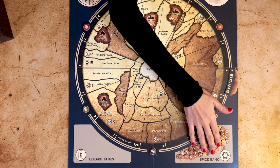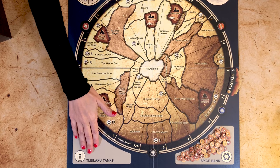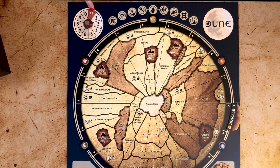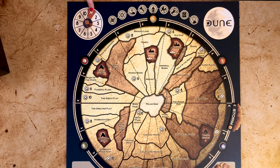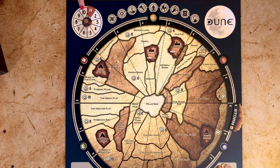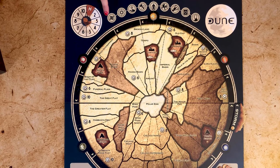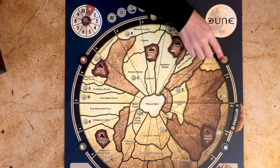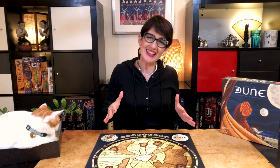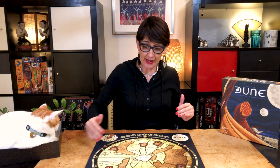These two symbols represent Ornithopters. Factions who control either of them can fly and move three territories instead of only one. Here's where we keep the spice bank, and here are the tanks where killed forces await resurrection. Here we keep track of turns with the game turn marker — place it on one. The game stops at the end of the tenth turn, but that doesn't happen often. Here's also a good reference to keep track of each of the nine phases of each turn. Finally, these circles around the map are for players to place their faction marker, each on the circle closest to them.